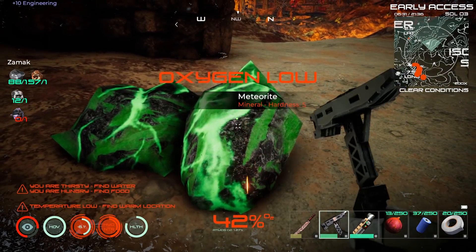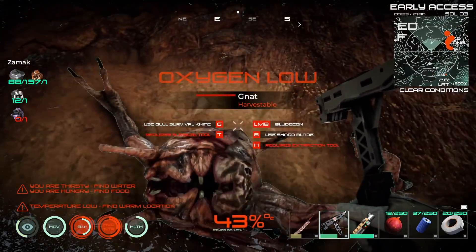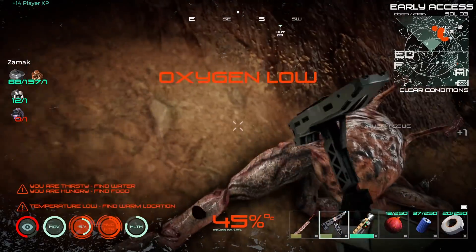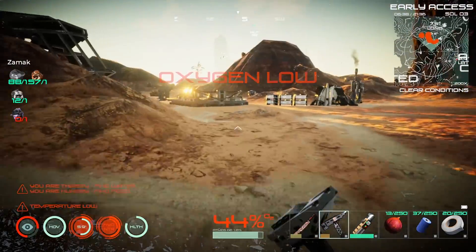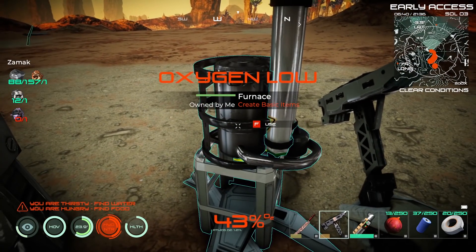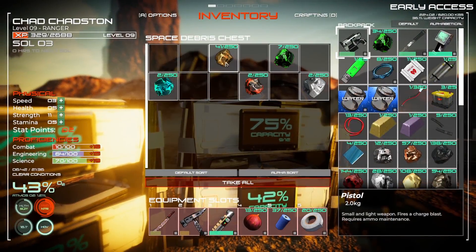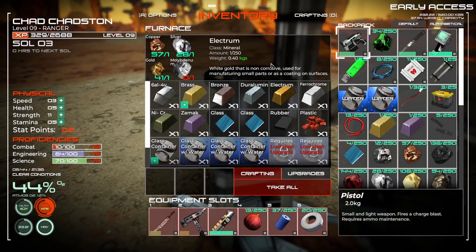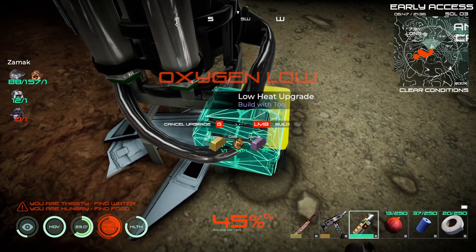There's also a crater with a lot of lithium nodes nearby — I just don't remember exactly where. I've also got a location on some chromium, so we'll go check that out as well. For crafting, let's do the furnace upgrades — we just need a little bit of gold. Magnesium seems to be a bit of an issue right now, but that's okay. Let's do the low heat upgrade and take care of that.